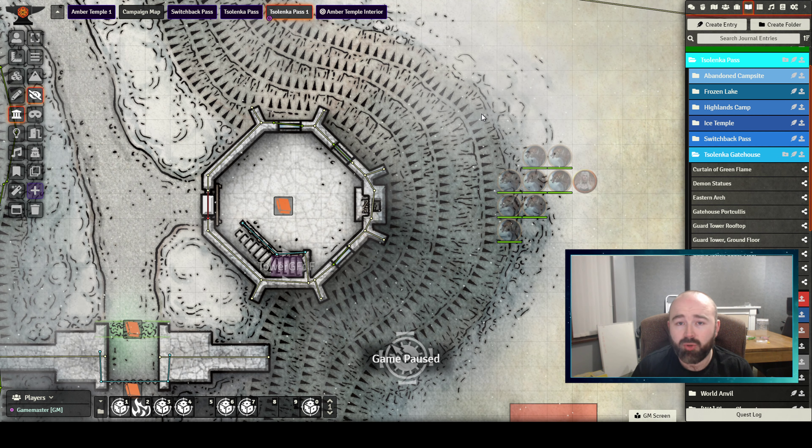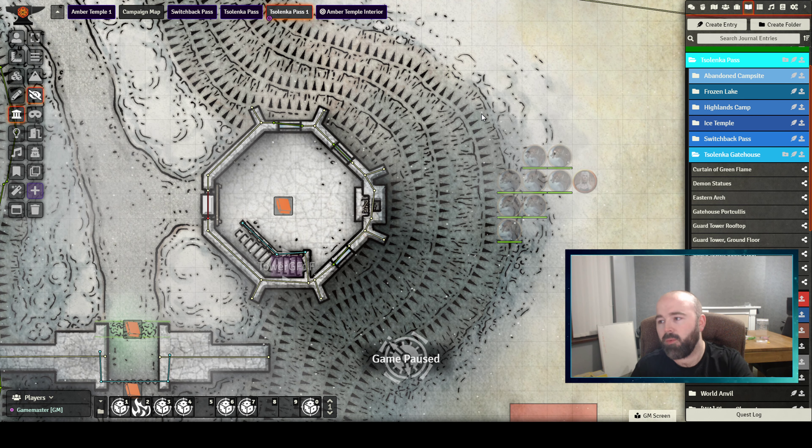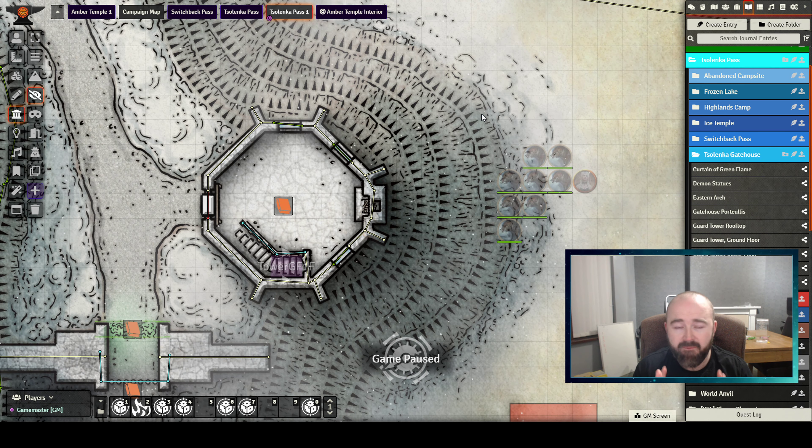I feel like I could do Ravenloft from memory now, other than maybe what items are in what rooms. If you're struggling reading and visualizing the size of somewhere and you're doing it in Foundry — and this could apply to Tomb of Annihilation or whatever dungeons are in any other module — I very much recommend doing what I've just described. It reinforced it hugely for me.